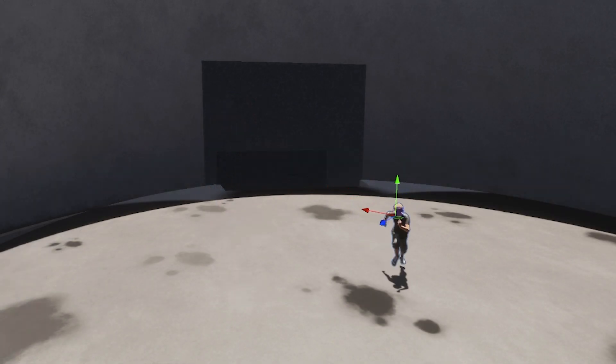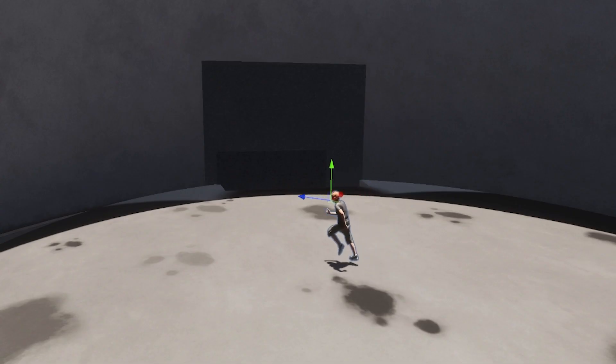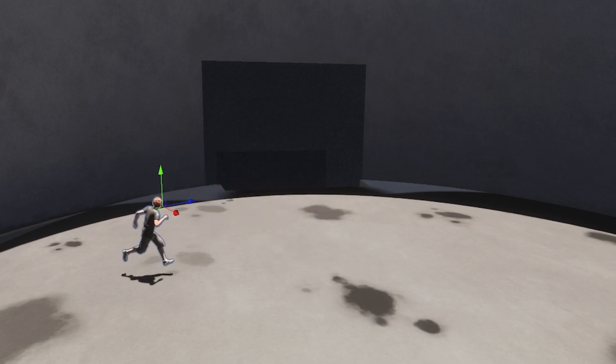I've added four animations based on the movement directions of the player — forward, backwards, left and right — as well as, of course, the dropkick animation. It looks a little wonky from the third person, but from the player's point of view it looks pretty nice. Also, I'm already halfway through my time, so let's go to the next part.